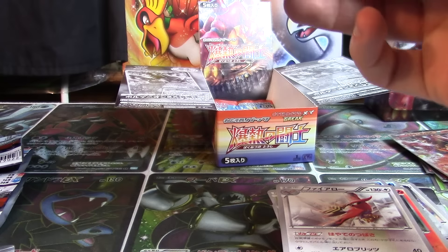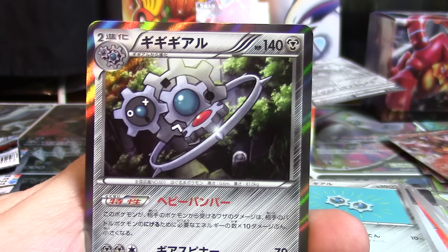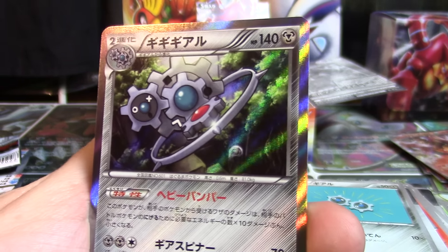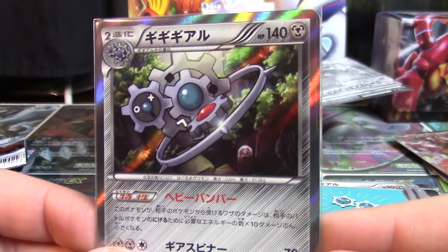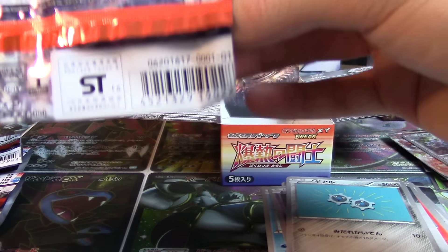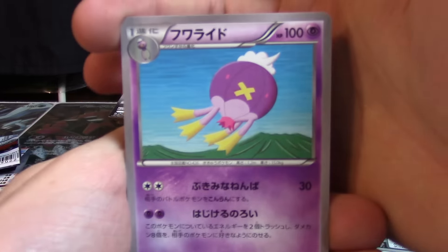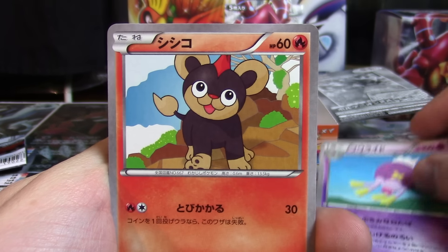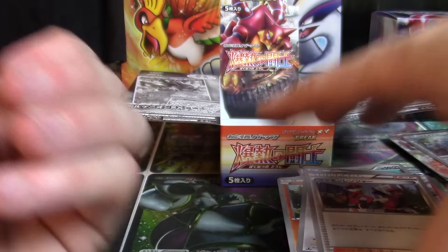Looks like we might just get under the wire here. We've got Toxicroak, Clauncher, Drifloon, another Klink, and a Klinklang holo — good stuff. Haven't seen that as a holographic card in a while. And just like that, we're on our last pack. Such a shame that Box 1 is already finished, but we have so many more booster boxes of both X and Y 11 expansions to go. We've got Drifblim, Litleo, Croagunk, Fletchling, and a Pokemon Ranger to finish things off.